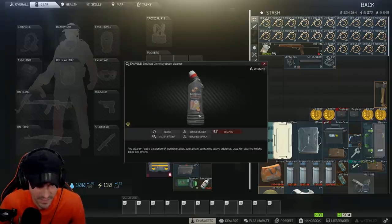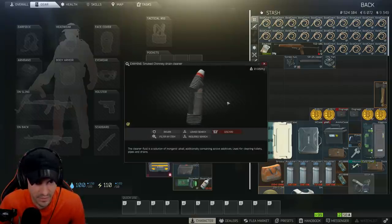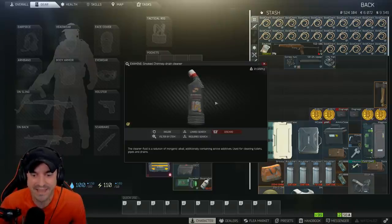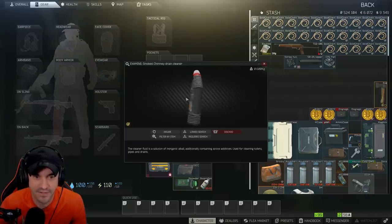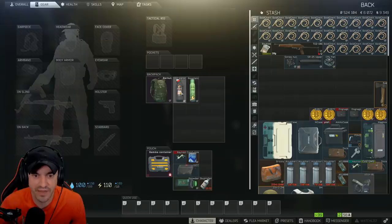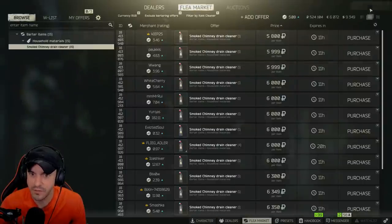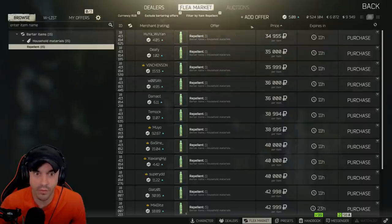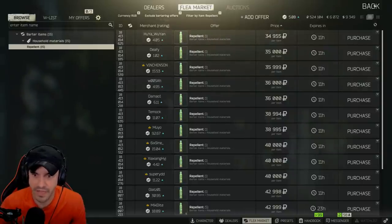We have cleaner. Cleaner is a fluid — a cleaner fluid is a solution of inorganic alkali, additionally containing active additives, used for cleaning toilets, pipes, and drains. Smoked chimney drain cleaner. Let's see what that's worth — $5,800. And the repellent's got some sauce to it too, that's worth about $34.